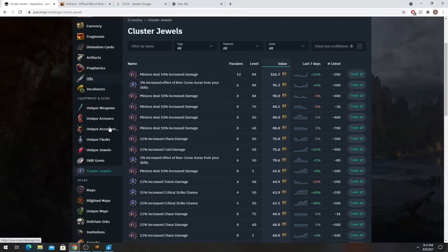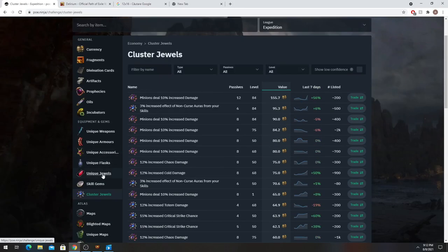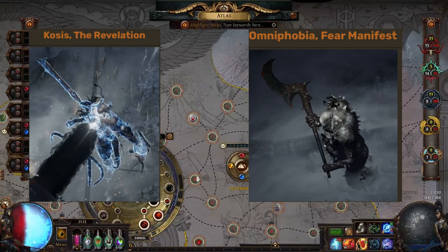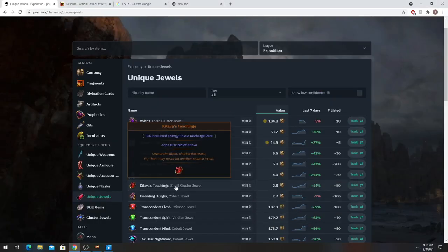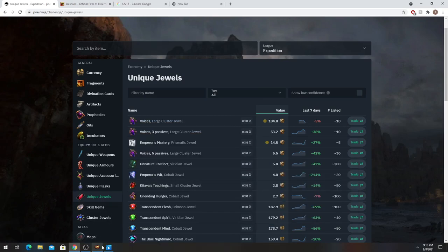So what else can you expect to drop? Unique jewels — specifically Kitava's Techniques from the unique bosses that spawn in Delirium. You're going to get quite a few of those. I got four Kitava's Techniques in like four days, so about one per day. I farm around 30 maps of these per day, so it's quite good.